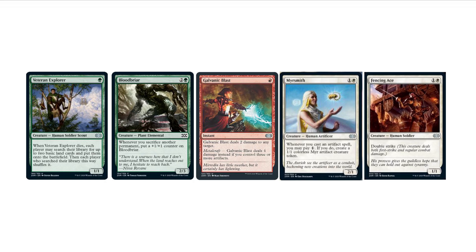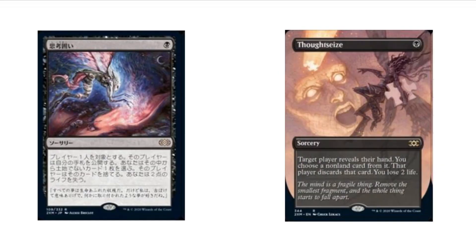We have some Commons and Uncommons here: Veteran Explorer, Bloodbriar, Galvanic Blast, Meersmith, and Fencing Ace. Galvanic Blast is probably the best out of these — it's used in Modern Affinity, which is not really a thing anymore. But if you want to build Modern Affinity, even if it's banned, there are a lot of pieces you're getting in this set.